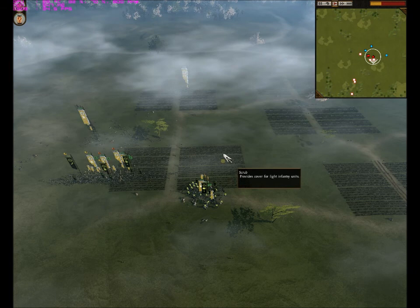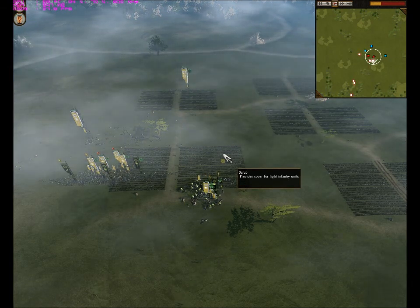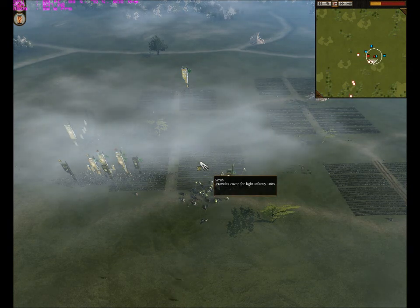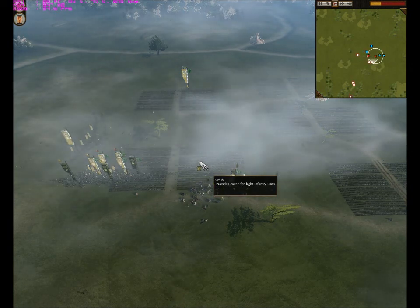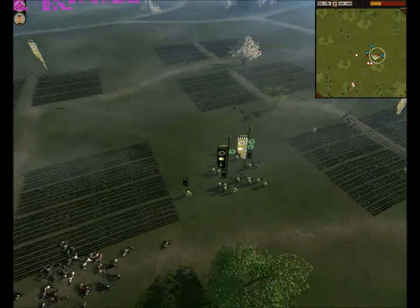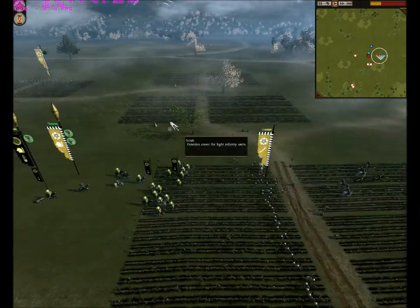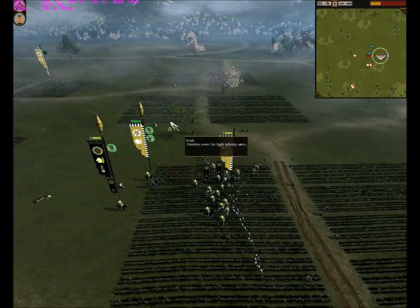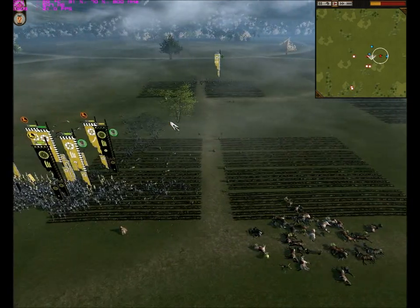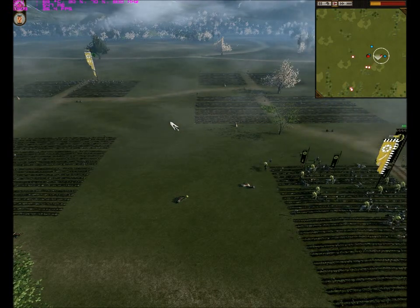The Bow Warrior Monks cost 1000 each, so bringing two of them is 2000. The Matchlock Warrior Monks are 750 each, so I spent about 3500 just on missile units, which led to me having fewer melee troops than him. My Great Guard cost 1400 each, so two of them is 2800. I brought very expensive units, and I shouldn't have wasted them the way I did — when he first charged my Bow Warrior Monks I should have paid more attention.